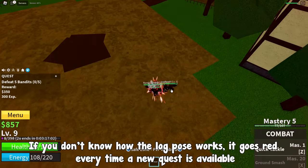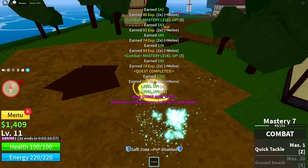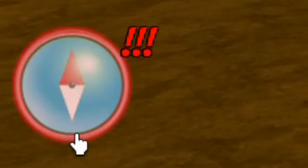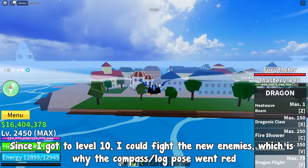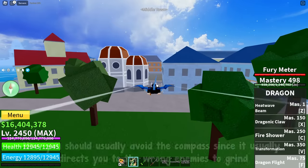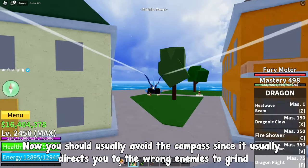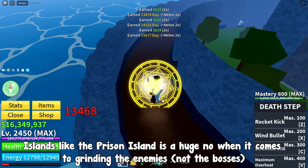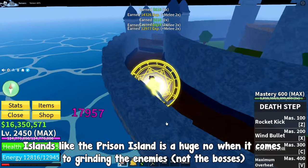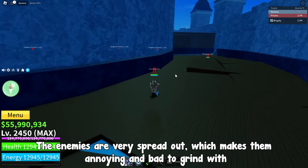The log pose goes red every time a new quest is available. Since I got to level 10, I could fight new enemies, which is why the compass went red. You should usually avoid the compass since it directs you to the wrong enemies to grind. Islands like the prison island are a huge no when it comes to grinding the enemies — not the bosses — since the enemies are very spread out, making them annoying and bad to grind.